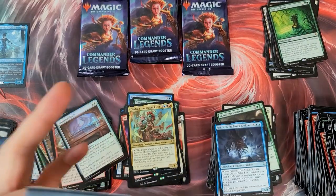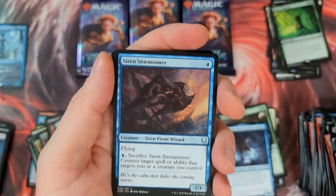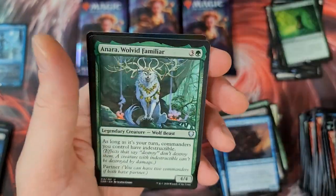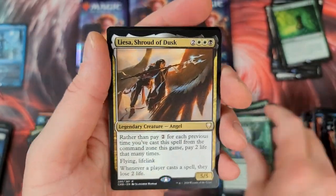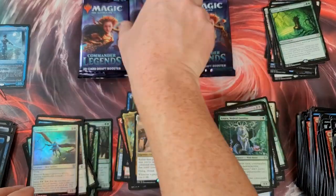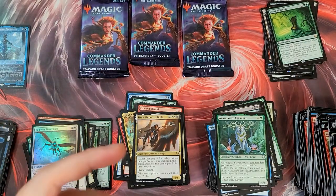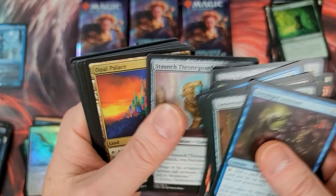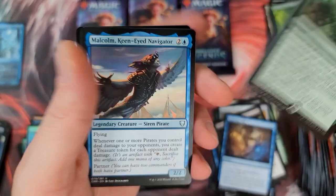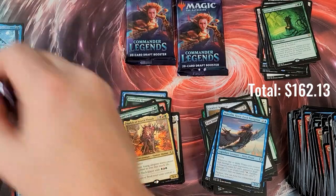Storm Tamer — not a bad card. Dragon Herald Dusk. The foil Lieutenants right there. Come on, Mana Drain — I know you're in here, pal. I know you're hiding somewhere, buddy. I can smell you. I got a really good sense of smell. Come on!